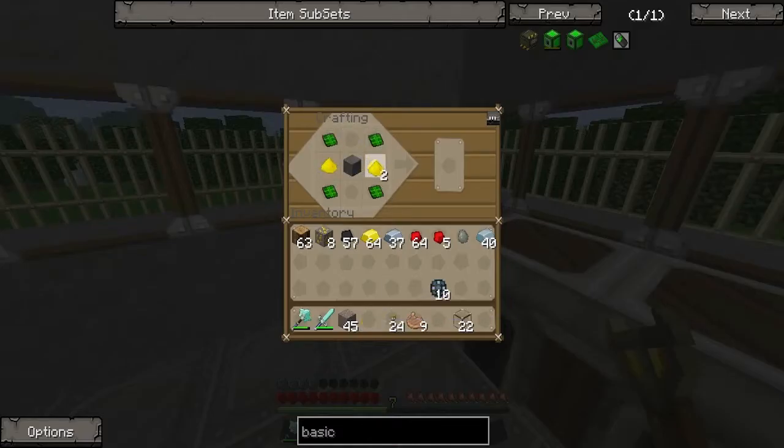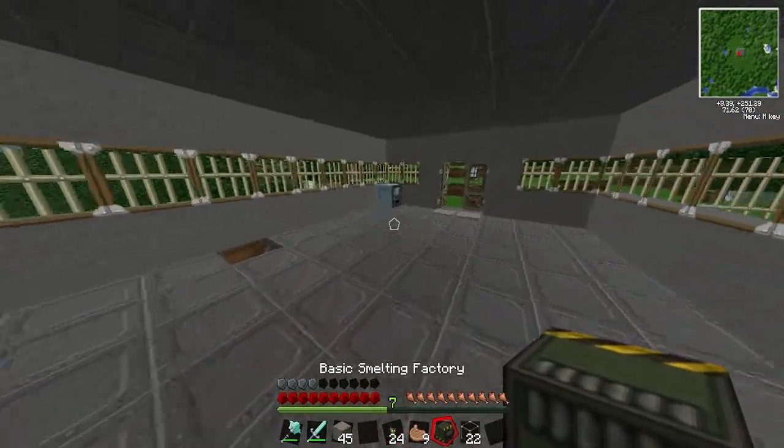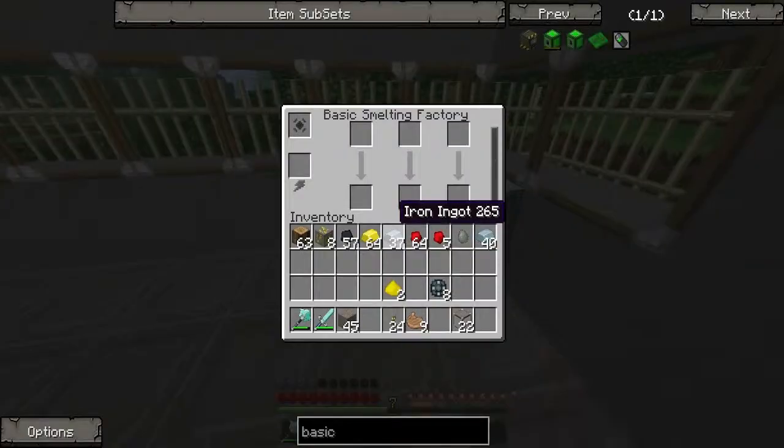He's in the corner. Look at that — there's our basic smelting factory! I don't know how this works. Power by coal, power by redstone.